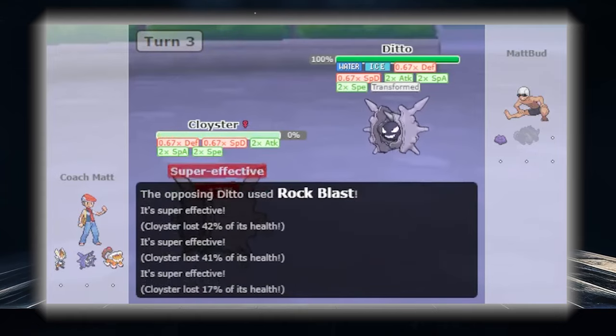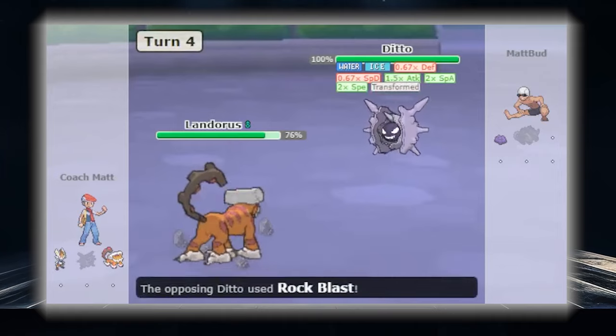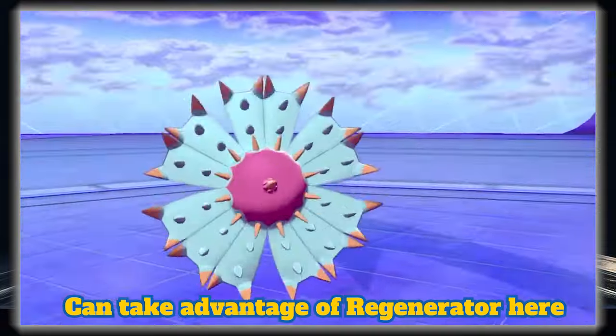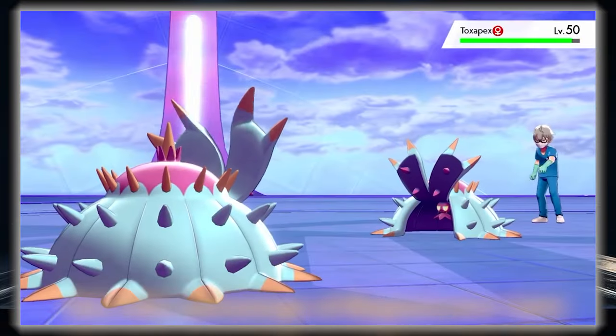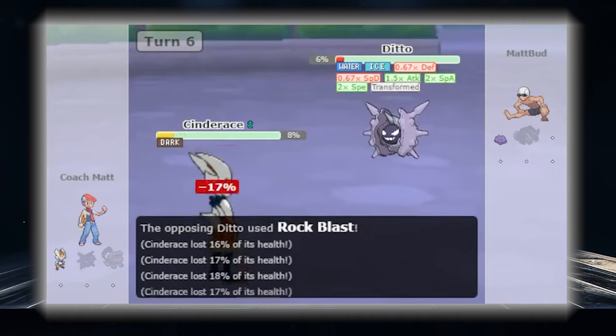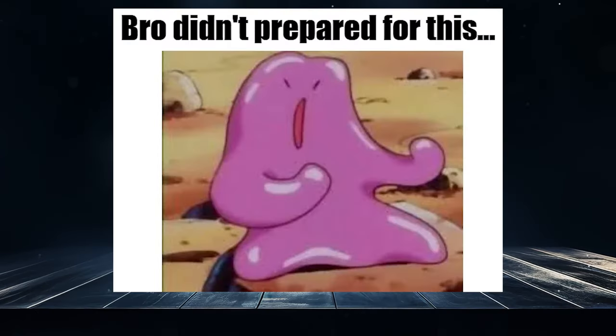Ditto drops to the lowest tier in every generation, but its usefulness is mirrored by the Pokemon it can copy. It is usually most popular at the beginning of a generation when people are running more offensive threats. Ditto generally doesn't want to copy passive Pokemon unless it's to steal healing or take advantage of a defensive ability. It is limited by its reliance on Choice Scarf making it a little predictable, but you always have to respect that it can revenge kill or reverse sweep if you aren't careful.